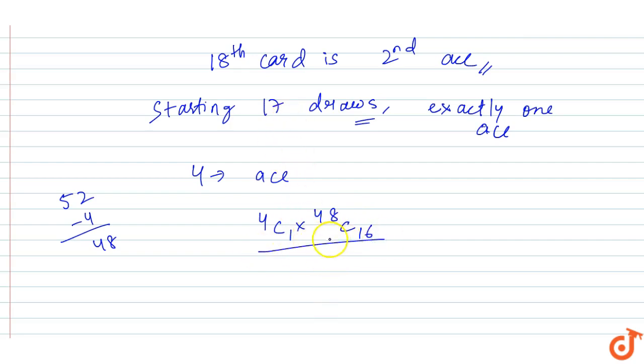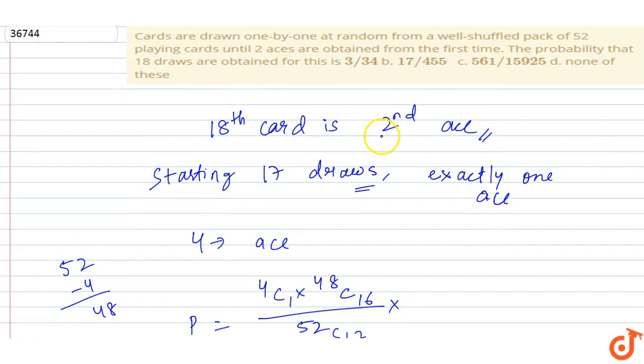The probability equals favorable ways divided by total number of ways. Total number of ways: choosing 17 cards from 52, so 52C17. Now, the condition is that the 18th card must be the second ace. Let's find that probability.